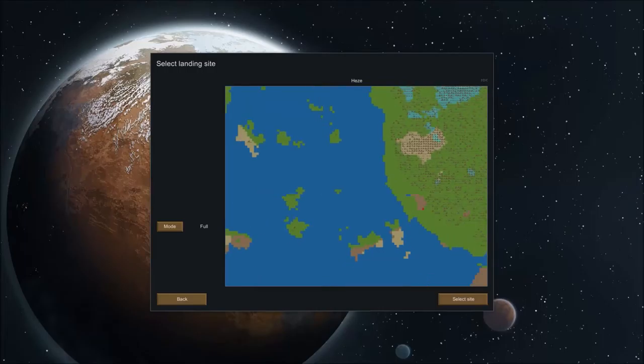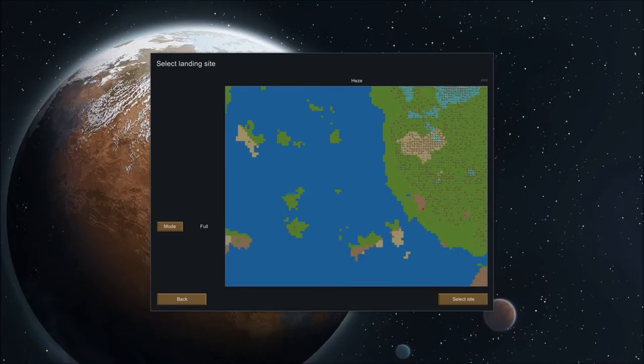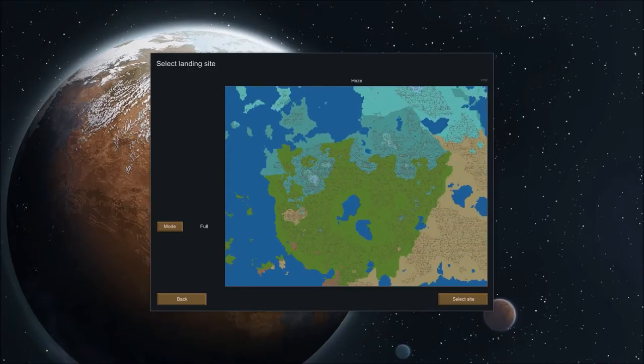Welcome back to RimWorld where we're actually doing things properly this time on a new machine. I've created a new world, nothing spectacular, but I've decided we're going to start out on this poxy little island over here just so we can have a relatively relaxed start. It's a temperate forest so growing stuff shouldn't be too much of a problem. The growing period is February to November so we're only going to have December and January where we can't be producing new food.